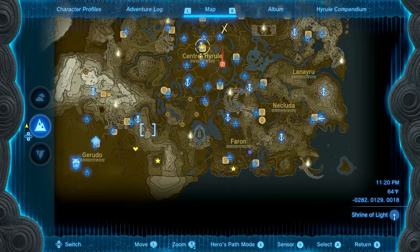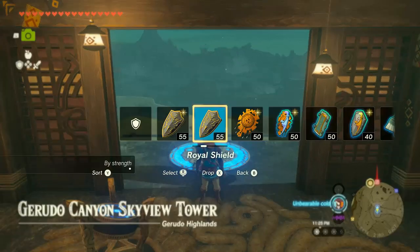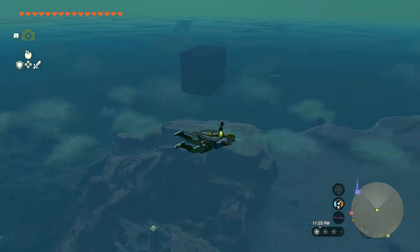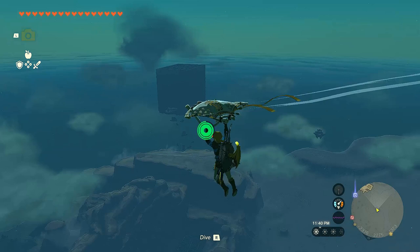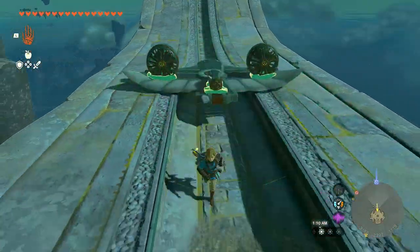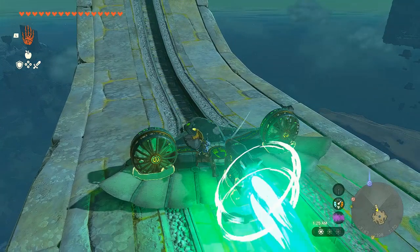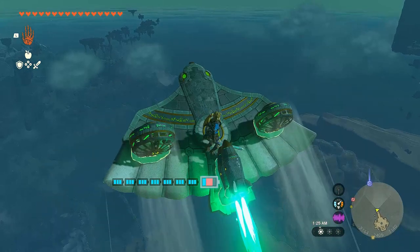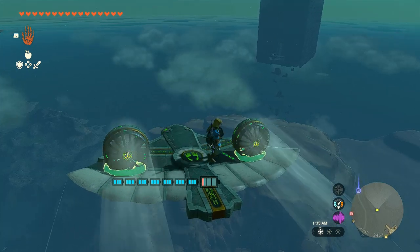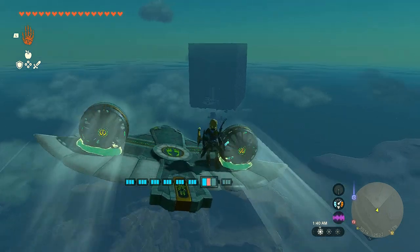To get there, just travel to the Gerudo Canyon Skyview Tower. Equip some armor for heat or cold resistance — since it's nighttime I'll equip a cold resistance shield. After launching from the tower you can immediately spot the cubic-shaped labyrinth in the sky. Drop to the nearest island here, gather Zonai parts, and build a flying vehicle with a rocket and fans attached to a wing. With a few Zonai charges you can travel directly to the South Lome Labyrinth Sky Island as shown in the video.